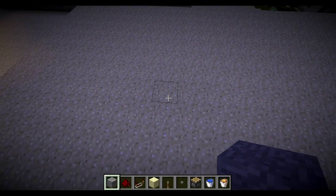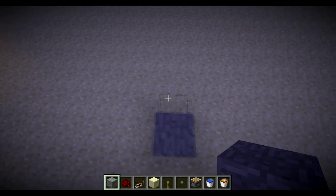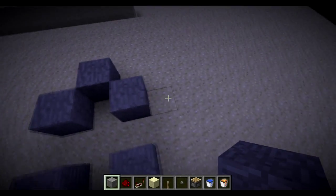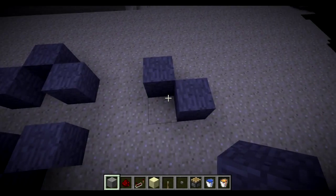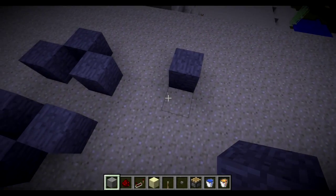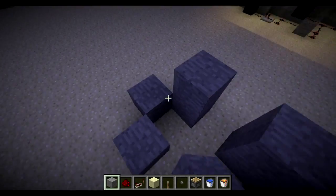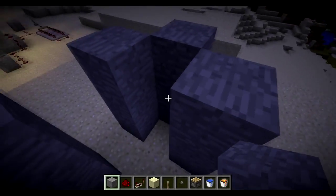First, we're going to go ahead and make a single generator, but instead of turning it horizontal we're going to rotate it back up vertically. I'm using creative mode just to make it a little bit easier. You're going to mirror the one to the left and leave a space of two between them — that's actually kind of important.